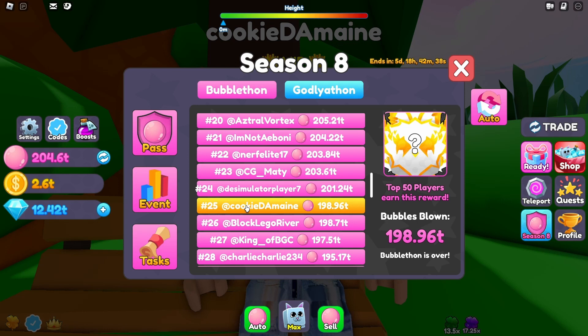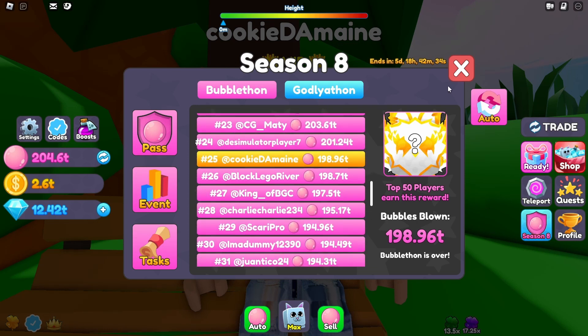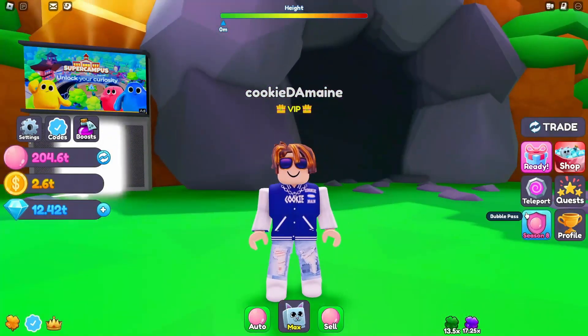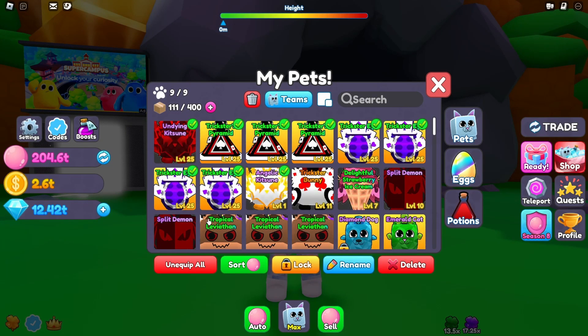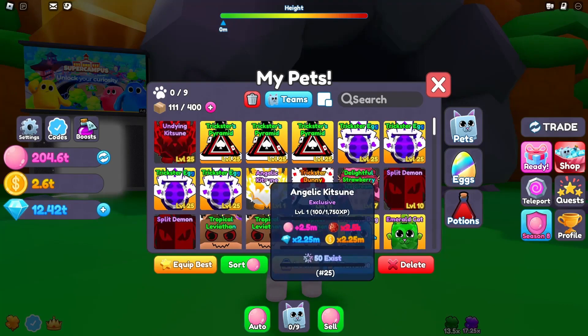I got two serials higher, which I mean the serial doesn't really matter — they're all the same pet, it's just the value of it. Let's go ahead and check out what this pet is. It looks like this pet right here, kind of like the hatchathon pet which is kind of red. It's called the Angelic Kitsune.